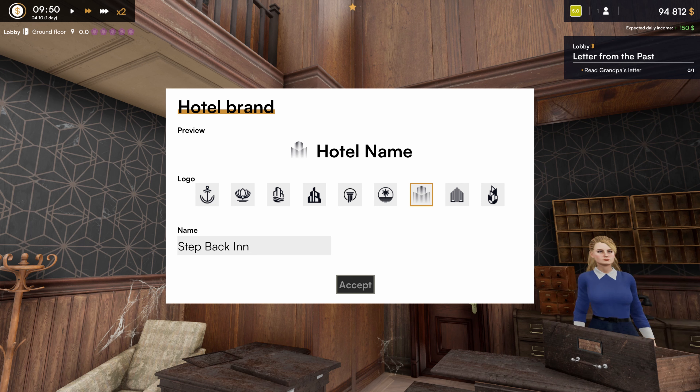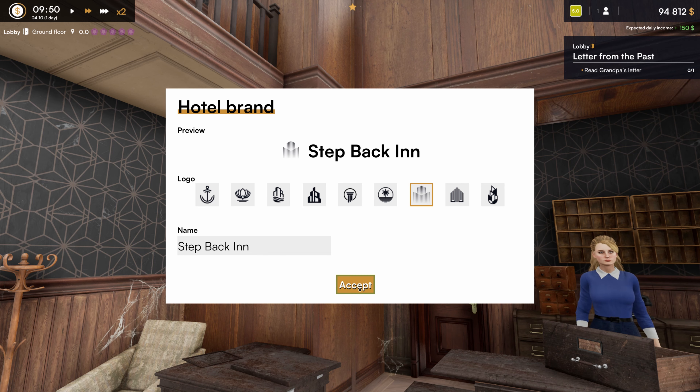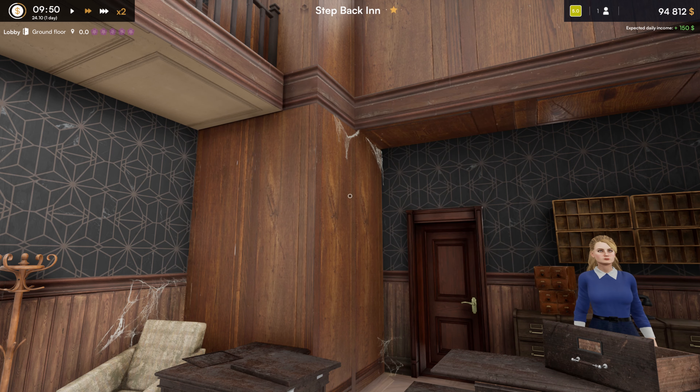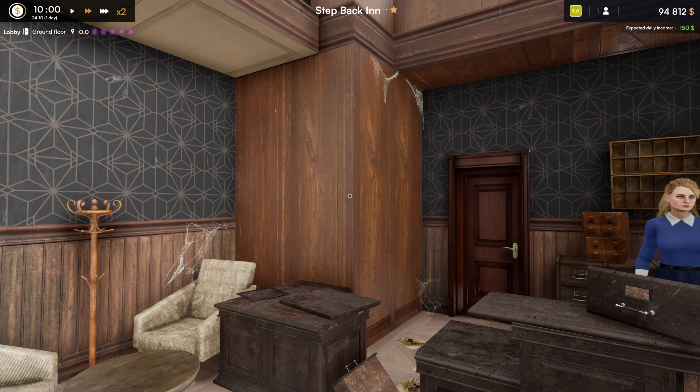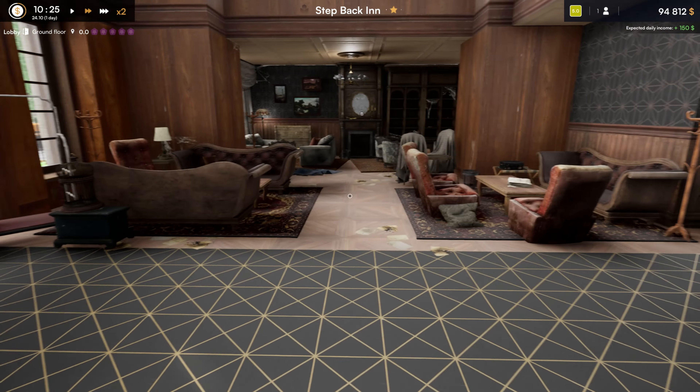The Step Back In. Two reasons: yeah, step back in — come on back — or when you approach the hotel you want to step back after seeing it. That's what we're gonna go with. All right Sandra, is that all we have to do here? This place is a complete mess. I think we should probably clean up the lobby, don't you think?